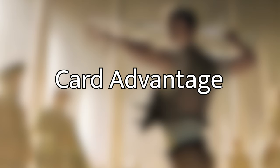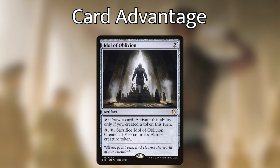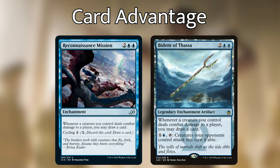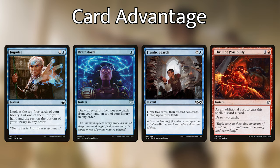Now let's go over the ways we have of refilling our hand and churning through our deck. Skullclamp is probably one of the best card draw engines we have — being able to clamp one of our tokens, killing it and drawing two cards, super valuable. Then we have Idol of Oblivion, which with how many token makers we have, it is very easy for us to draw a card every turn. Reconnaissance Mission and Bident of Thassa are basically the same card in this deck — each time one of our creatures deals combat damage to an opponent, we're going to draw a card. Then we have Impulse, Brainstorm, Frantic Search, and Thrill of Possibility.